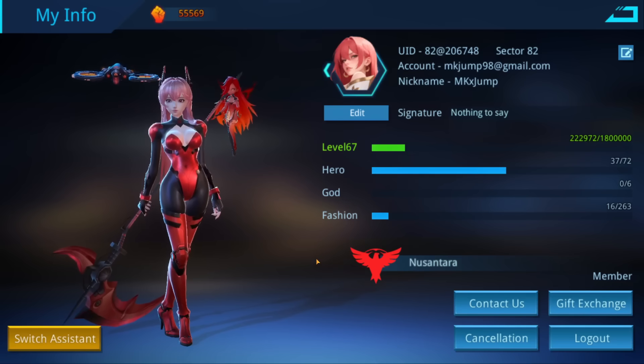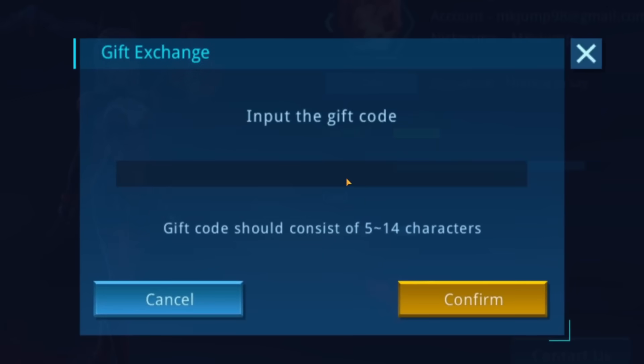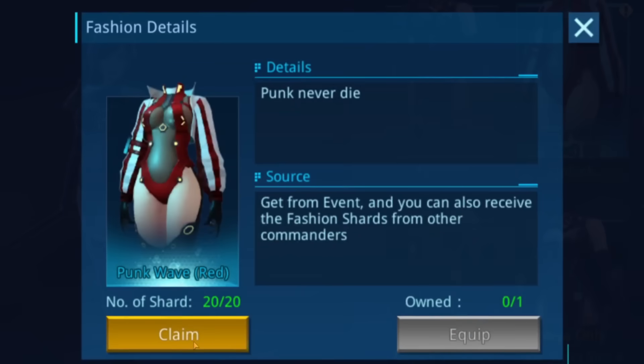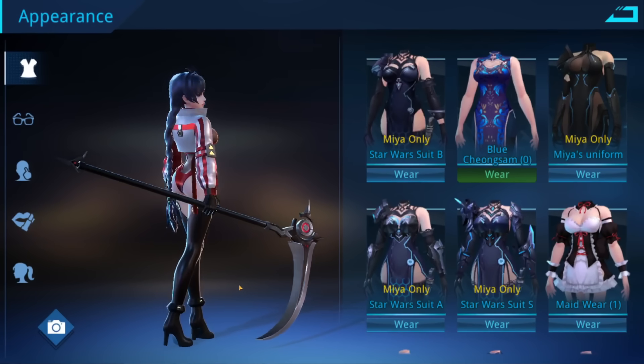Exclusive for this week, Angel Legion players can get access to fashion items normally only available to players on PC. To get this exclusive fashion item and 10 free summons, go to your account menu, click the gift redeem button at the bottom, and enter the code QJTP4512. By confirming that code, you'll get an exclusive fashion item and 10 free summons. Then head to your hero menu, select the fashion item, unlock it, and equip it to whichever hero you like. Consider checking out Angel Legion and using that code — it could be the next fun gacha game for you.